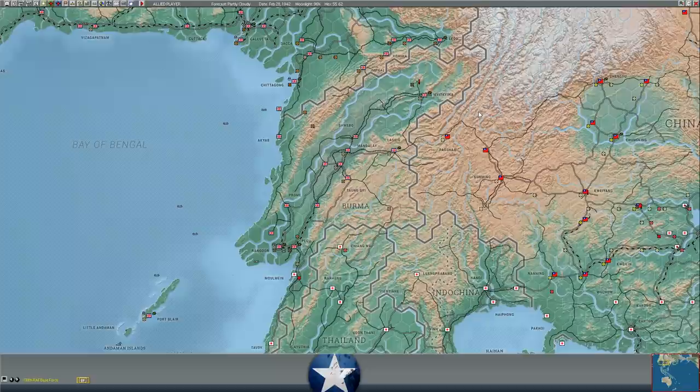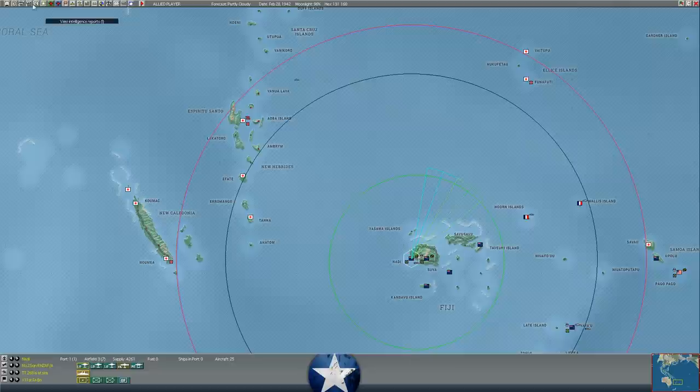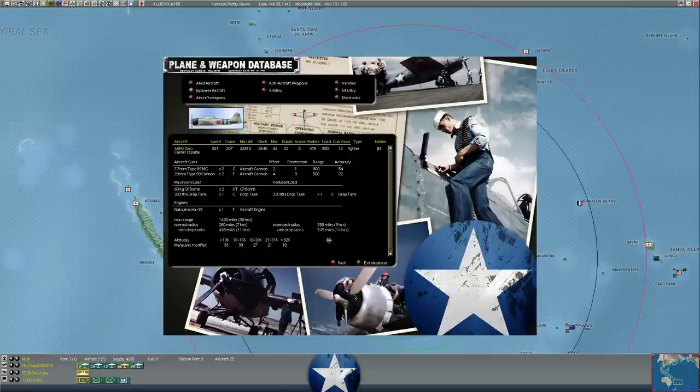Fiji doesn't seem viable long-term when he brings air power from Luganville. That's a long way to bring CAP. Luganville is a good airfield and he can definitely base bombers there to hit Fiji, but counting the hexes — that's about 15 to 16 hexes. I don't think his fighters can reach Fiji from Luganville. The A6M2 Zero can make it 14 hexes with drop tanks on extended range.